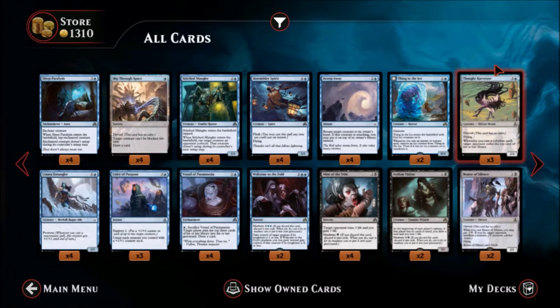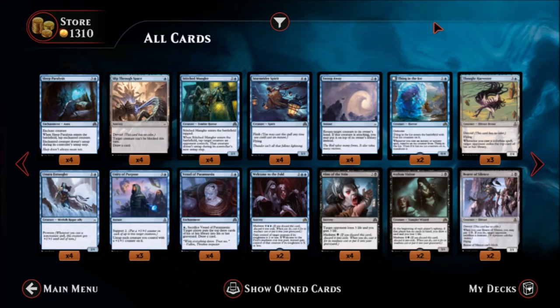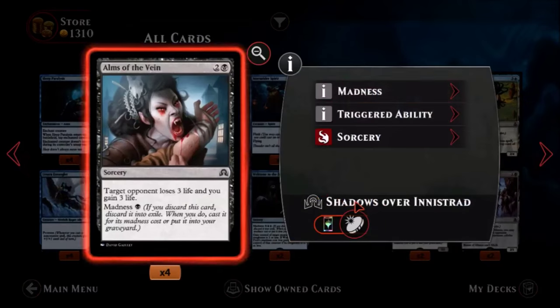All right everyone, this is Zero Budget Geek, and welcome back to the Magic Duels preview review of all the new cards that just came out in Shadows Over Innistrad and Oath of the Gatewatch, which both released simultaneously on the Steam platform. In this episode I'm going to be covering all the black cards in these sets. I'm covering both sets simultaneously since they both came out at the same time, so without further ado let's jump right into it.